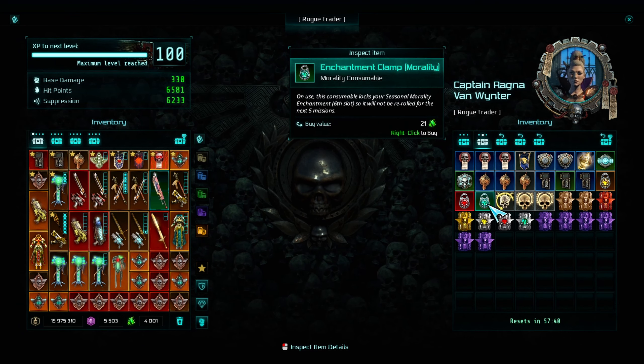Clamps lock enchantments for 5 missions so they can't be rerolled. When you kill enough Harbinger enemies, you will fill up the green bar, and when you reach 800 points, you will generate a seasonal mission.